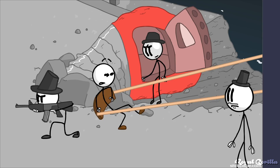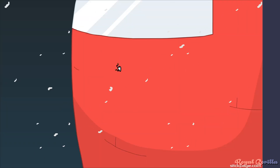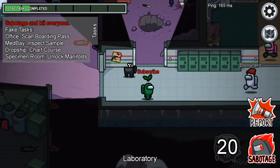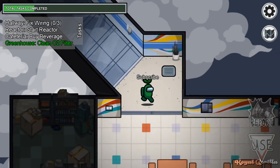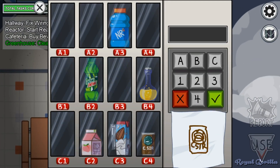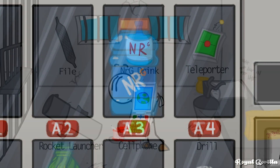Being one of InnerSloth's previous games, Henry Stickmin makes appearances all over Among Us, from in-game items to references in each of the maps. In the Mirror HQ cafeteria, you may be tasked with getting a beverage from the vending machine. One of these drinks will be NRG, the very same energy drink Henry uses to escape prison.